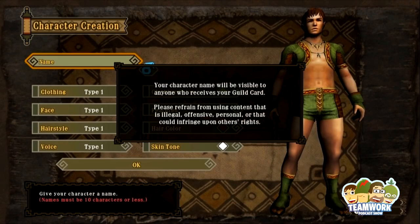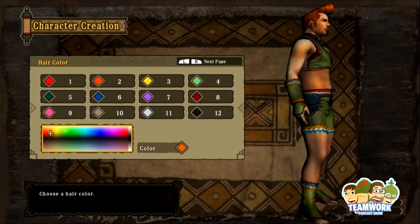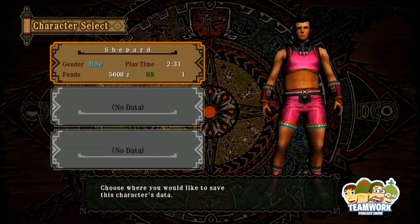Once you're in the character creation screen, there's really no pressure. Make your character at your leisure. The important thing is hitting new game right in that time frame. You have about three seconds to do it, so as long as you're at least somewhat accurate and quick about it, that'll be it.